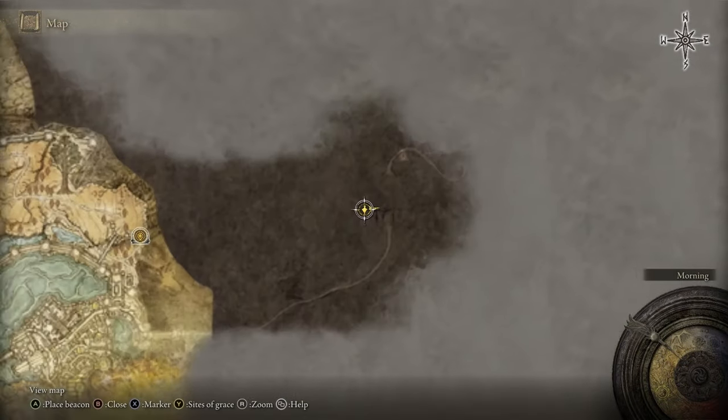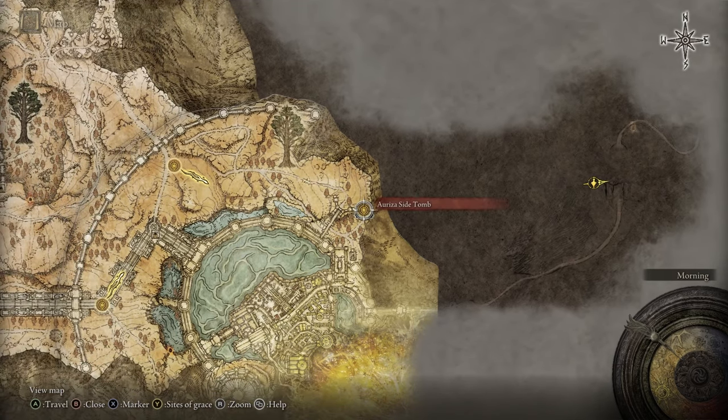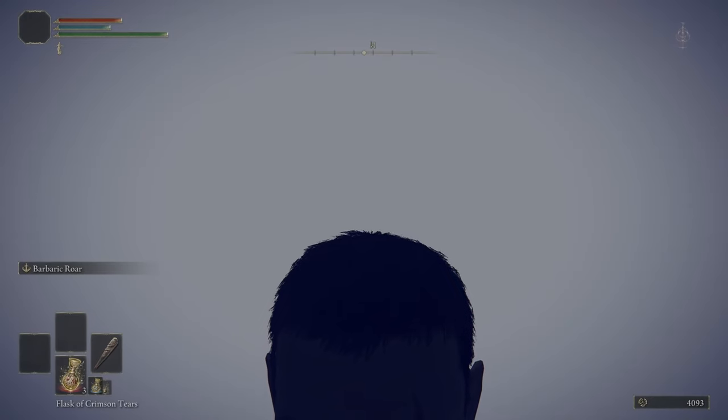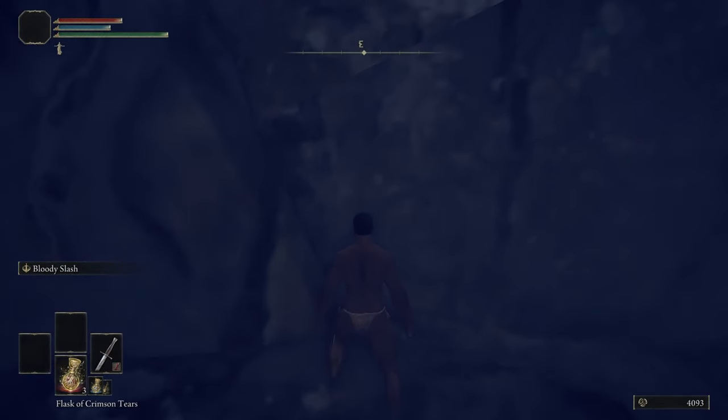I'll show you on the map what we just did. We zipped across from the Ariza Side Tomb across an open void to a part of a wall that we cannot climb, but we're within the range of a Stake of Marika. So that means we can't jump down or we'll lose the range of the Stake of Marika and end back at the last site of grace. This is why we grab Bloody Slash.